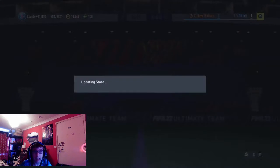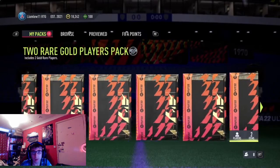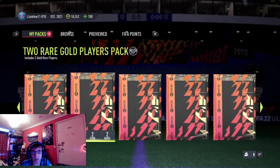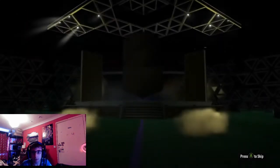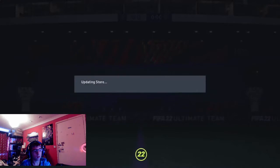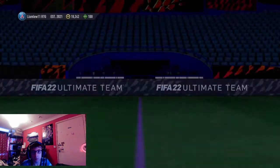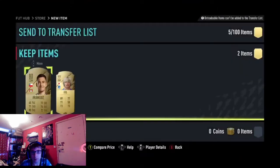100Ks, 50Ks, 100Ks and such. Starting off with two Red Golds. Got nothing in the first pack - Regulon and Max. Second pack, nothing out of that either. Aranguiz.